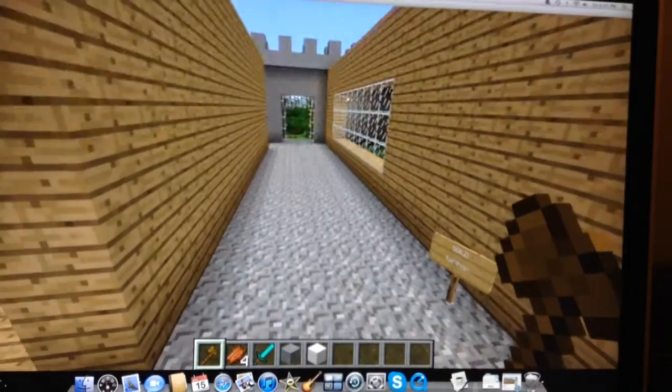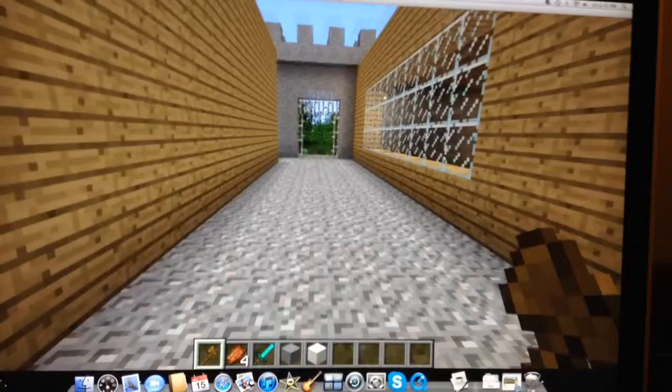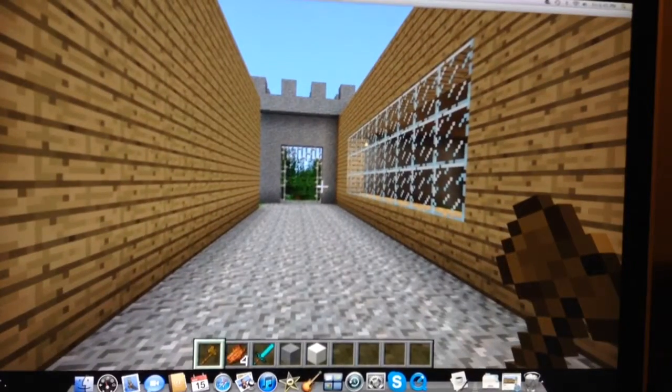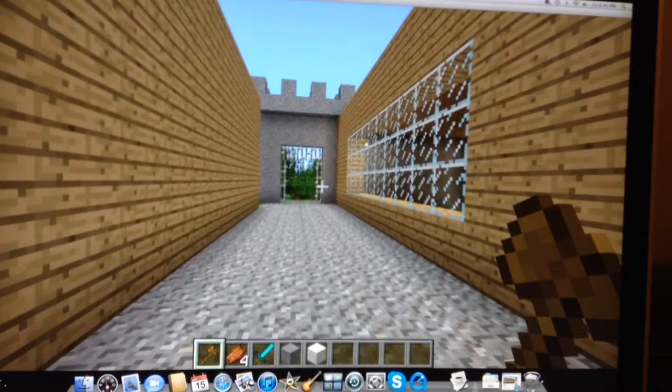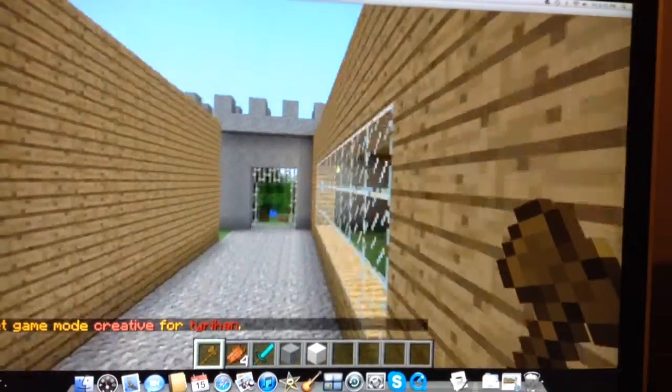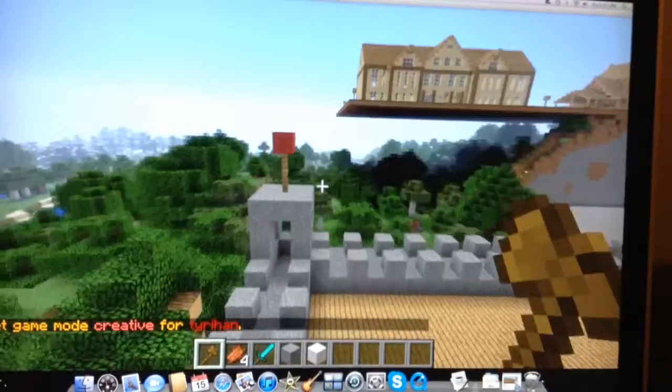This is a quick tutorial on how to set your game mode to creative in a server, or if you're just in creative. You're going to hit forward slash and type GM space 1 and hit enter. Your game mode will be set to creative, and you can fly and do everything else.